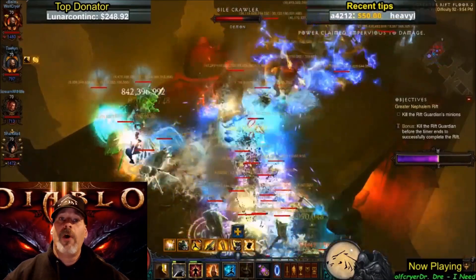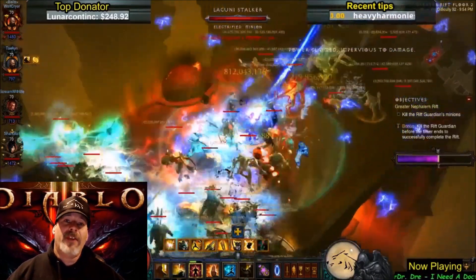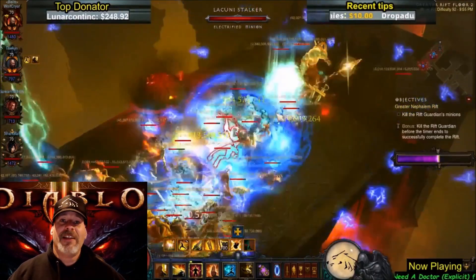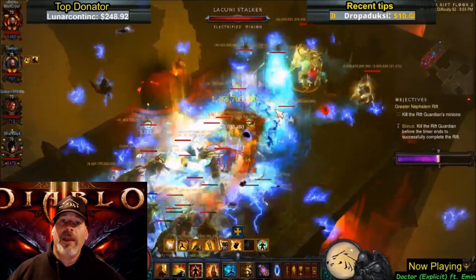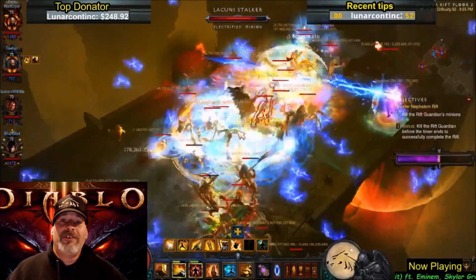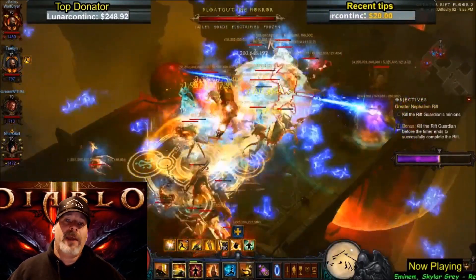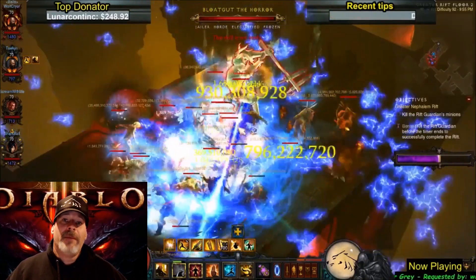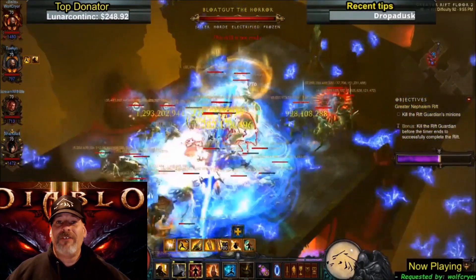I don't mind the power creep because this game needs something to propel us forward — there's nothing other than paragon doing that right now. I was looking forward to the original primal ancients, but now it's a smaller step up, basically getting perfect ancient gear. Overall I'm not sure, with the low drop rates, if it's going to be worth trying to get one.